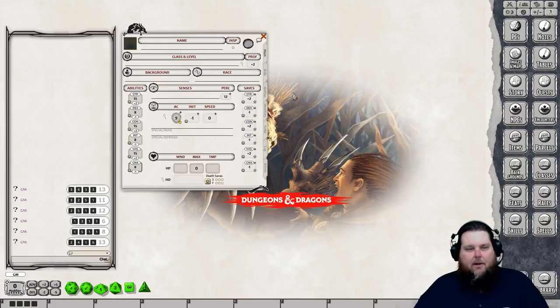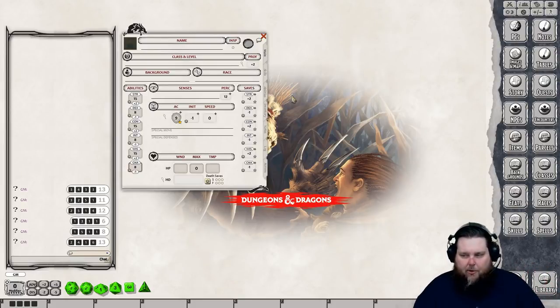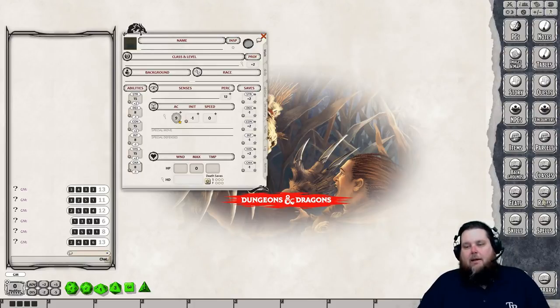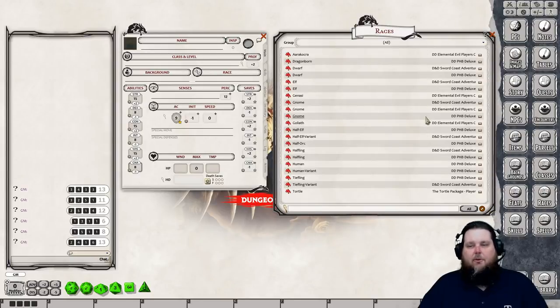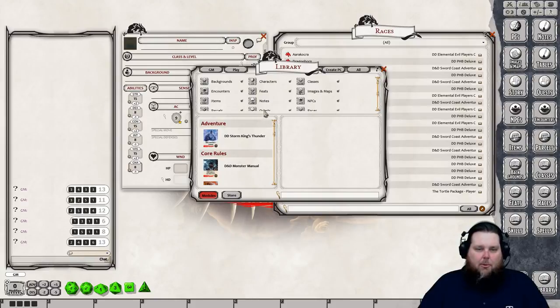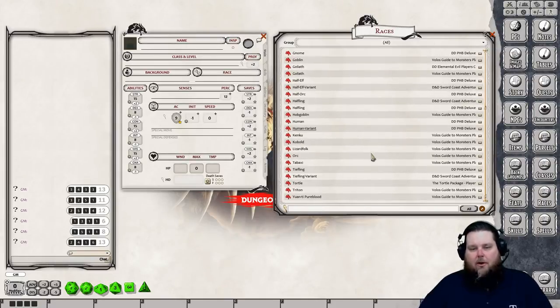Now let's choose our race. I always choose race next because when you drag and drop a race onto the Fantasy Grounds character sheet it automatically adds your ability score bonuses. Let's open up our races — you can hold down Control to open up the interface. I noticed I missed Volo's Guide, so let's go back into the library, search for it, and load Volo's Guide to Monsters for players.